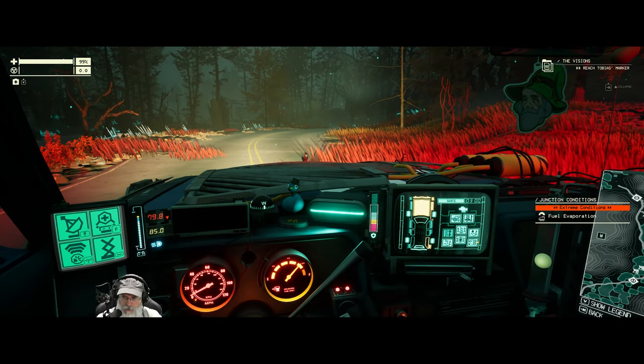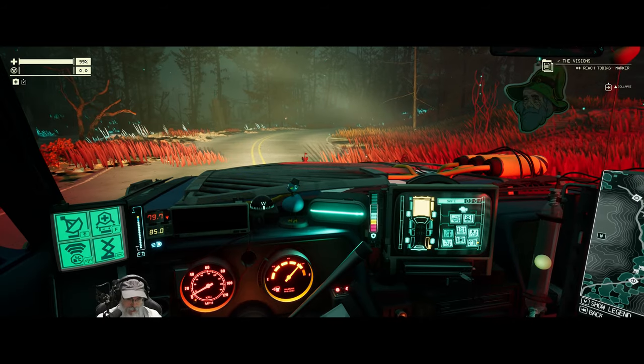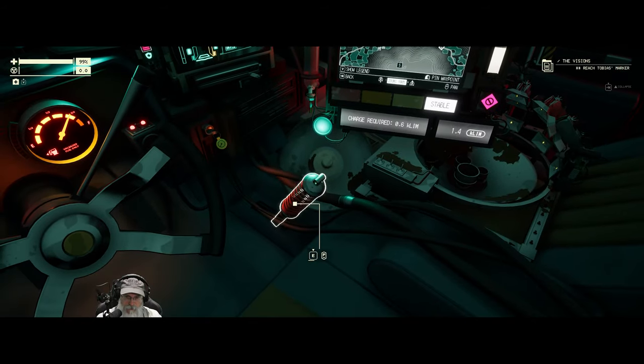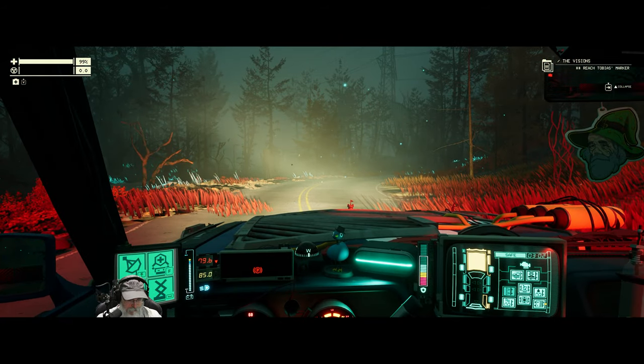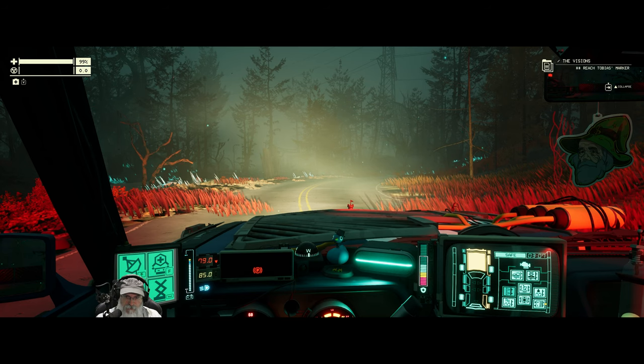Extreme condition: fuel evaporation. An atmospheric anomaly in this part of the zone causes fuel to drain much faster than usual, as if it's evaporating into nothing. Well, that's just wonderful.